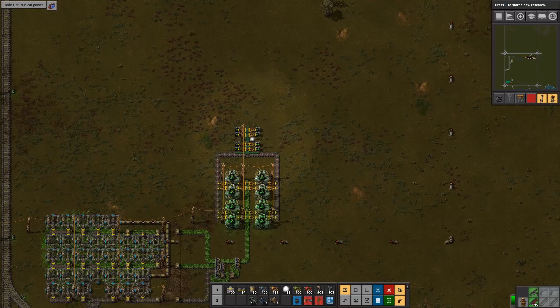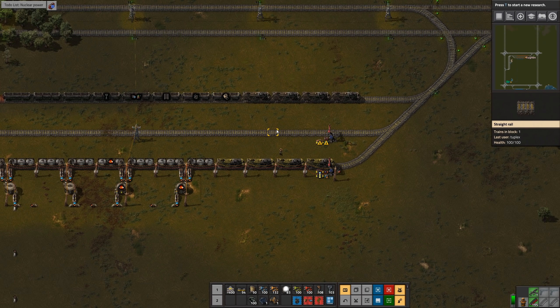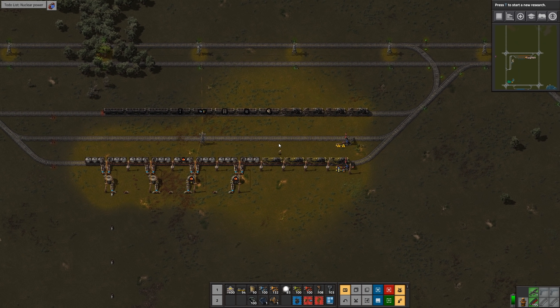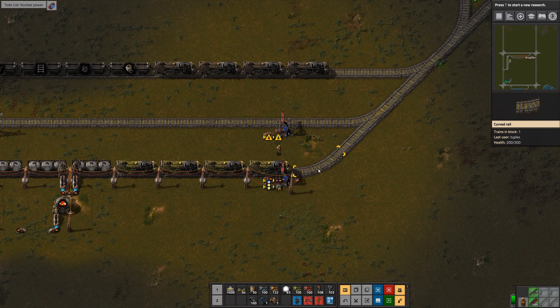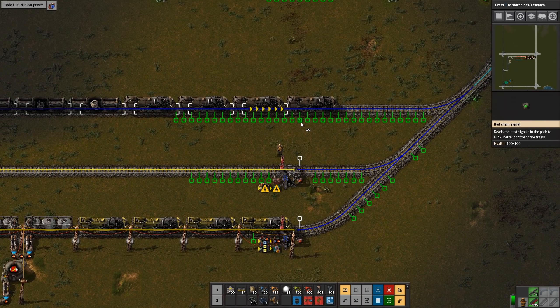If I use two reactors, that would give me 160 megawatts, which means 16.67 minutes per piece of uranium-235, and at that rate I would need one uranium-235 every 0.06 minutes. Since I'm producing 0.2 per minute, I'm producing more than enough — probably enough to power up to six reactors non-stop without fancy steam buffering. So that means we're in good shape to start doing nuclear.